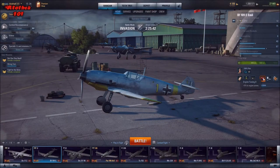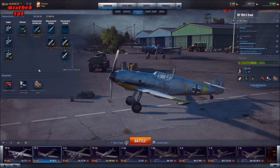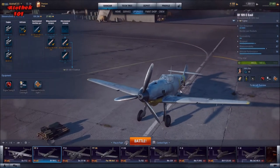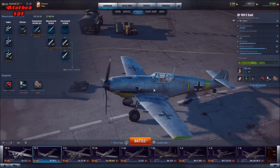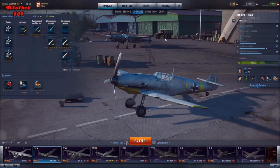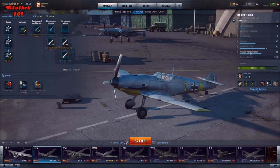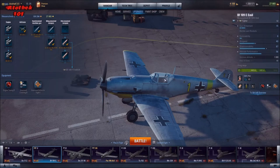For example, I have Engine Tuning on my plane, which gives 5% more engine power, and this gets increased by 40%, so that's about 2% more engine power overall. It doesn't sound like much, but for boom-and-zoom fighters this is really important. Engine Tuning also helps a lot at higher altitudes — this German fighter line is optimized for altitude, with an optimal altitude of 1800 meters, so it's high-altitude, boom-and-zoom, diving from above.